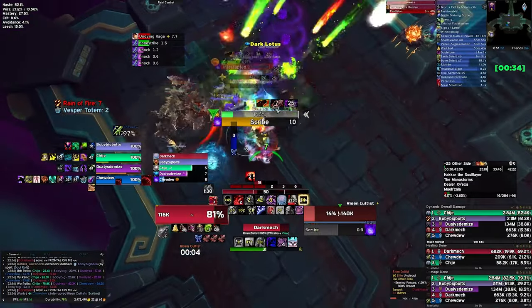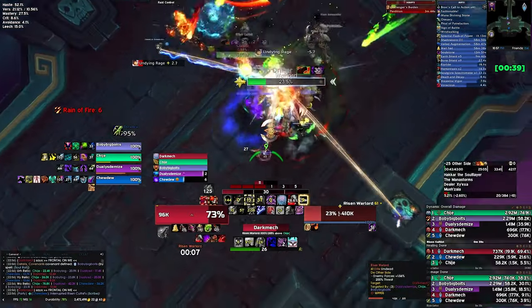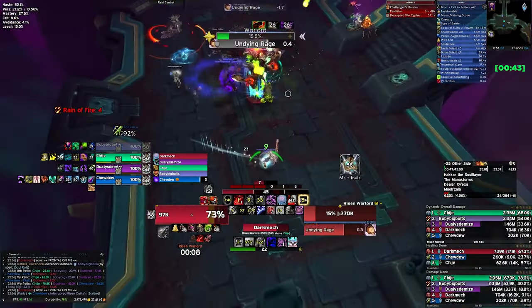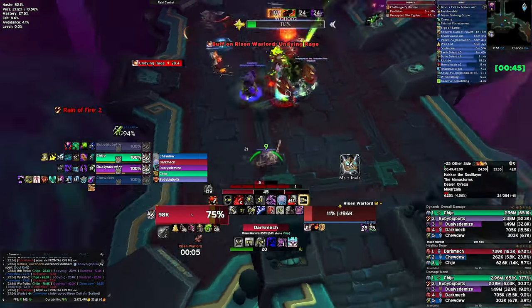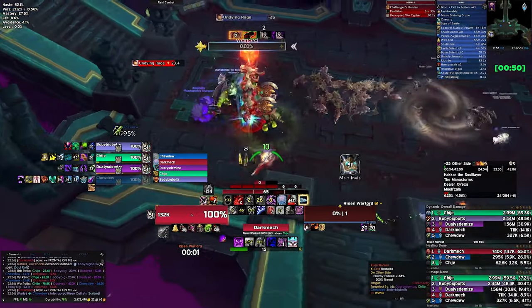The bone soldiers, when standing still, will cast Bone Strike — a hard-hitting magic ability. Make use of magic damage reductions if you're planting your feet, otherwise kite them slowly. The cultists have two casts: Scribe and Dark Lotus. Scribe is what you want to kick; Dark Lotus are little purple swirlies on the ground — just don't stand in them.